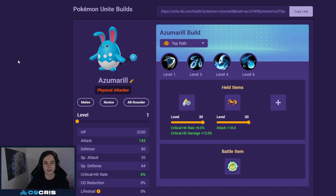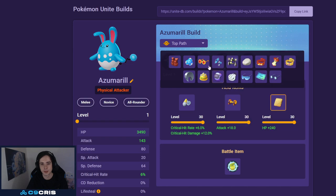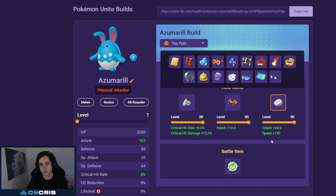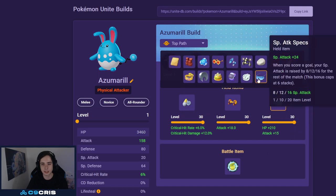Next up we have Azumarill, which I think is still one of my favorite laners because it has a very good early game. We play Aqua Tail and Water Pulse currently — I like this build the most, I think it's the best one. Combining it with Scope Lens and Attack Weight. For the last item, it can be pretty much anything: a Cookie, Energy Amplifier, Focus Band, Muscle Band, Float Stone — whatever you prefer. I kind of like Float Stone and the Aeos Cookie right now.